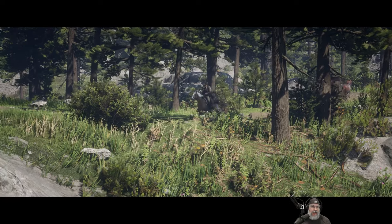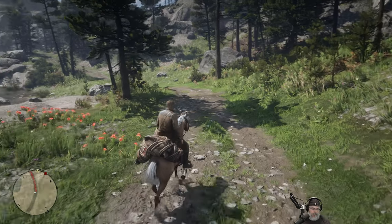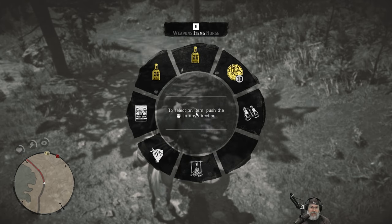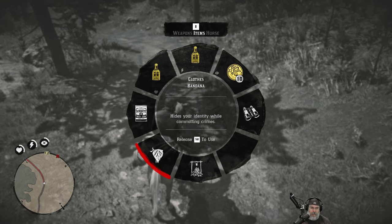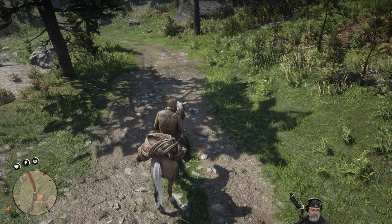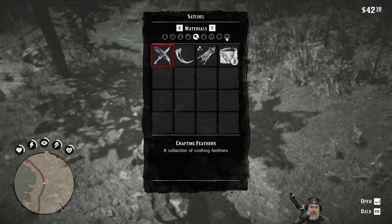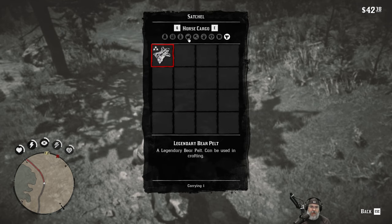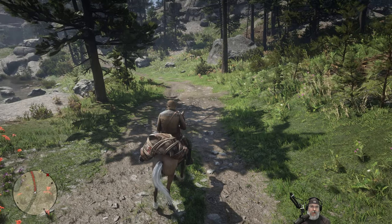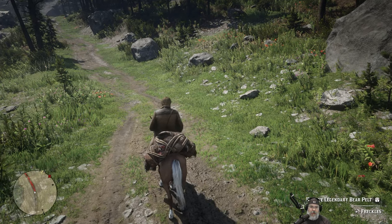Wait - where is Arthur's hat? What happened to his hat? Hold on. That puts our bandit mask on. Okay hold on a second, where is our hat? I don't know what happened to my hat you guys. I guess that means we won't be able to get it back until we get back to our camp - to the big camp.